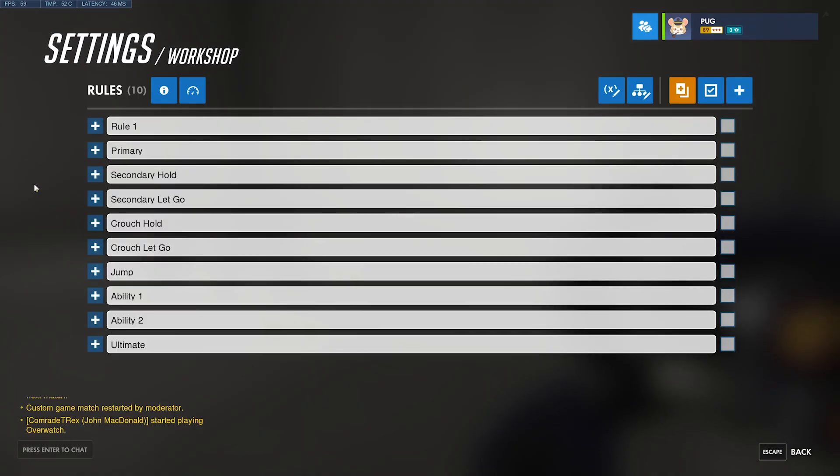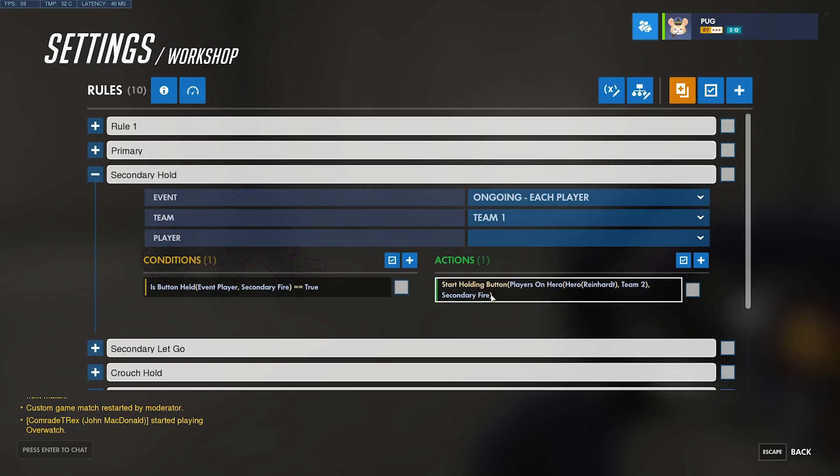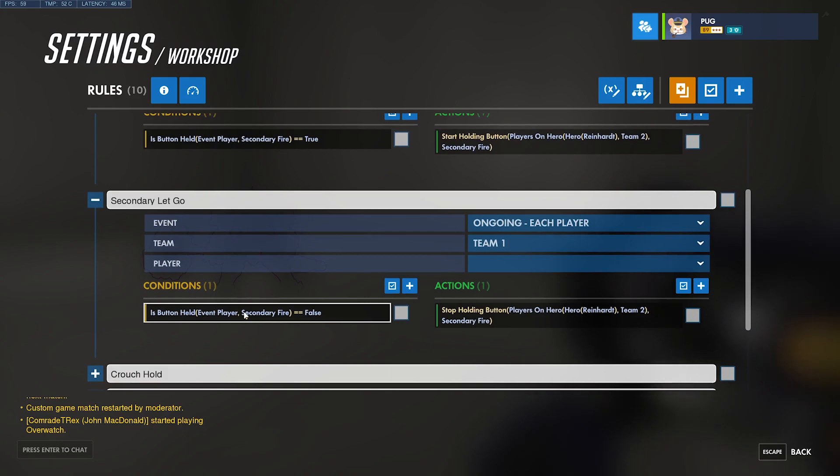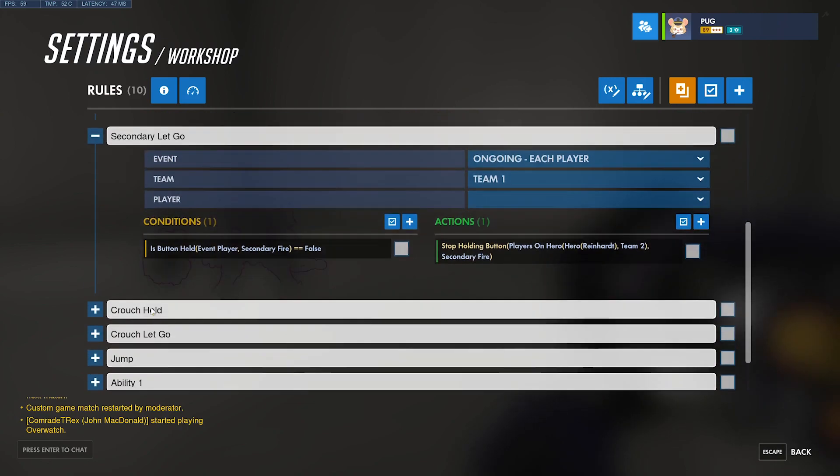I have all these rules drawn out now. The only different ones are the secondary and crouch ones, because with the primary fire, at least with Reinhardt, when you press primary all he needs to do is press it. But with the secondary — that's Reinhardt's shield — you actually have to hold it down. So whenever you hold secondary, he starts holding secondary, and when you're not holding secondary, he stops. And the same goes for crouch.